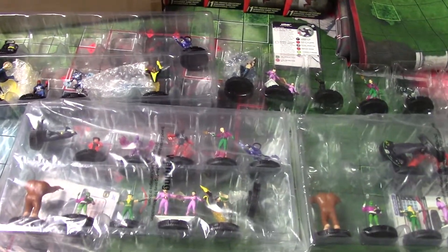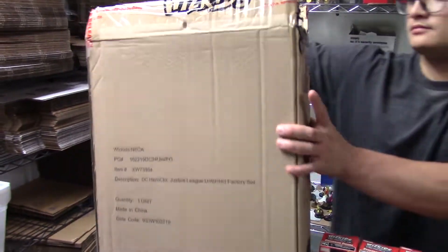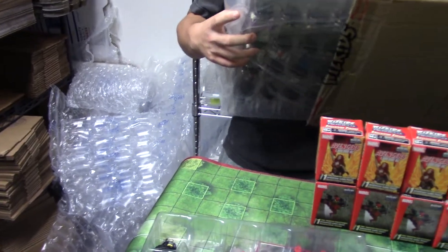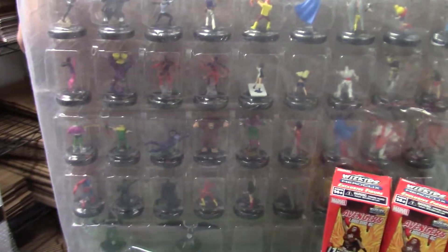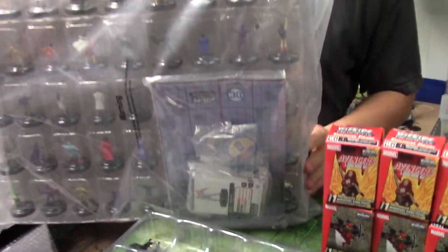Some of them are in here. And of course there's the Justice Unlimited factory set — let's pull that out so we can take a look. This is insane! There it is — that's the good stuff right here. Flip it over and it also includes all of the ID cards, team-up cards, the map, starter dice, tokens — you name it.